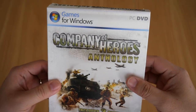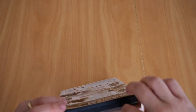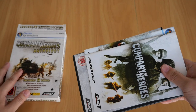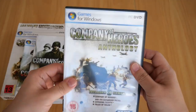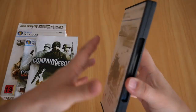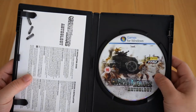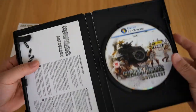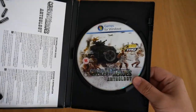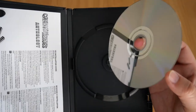Now let's open up and see what's inside. Inside we get a couple of things. First of all, we get the game DVD case, which contains the install disc and a small leaflet with the installation guide in multiple languages. The disc is still in perfect condition.